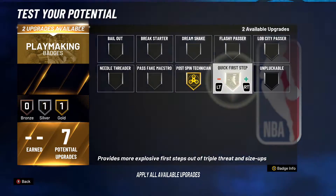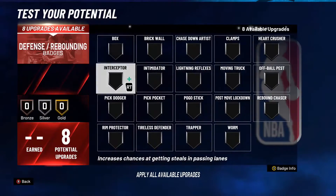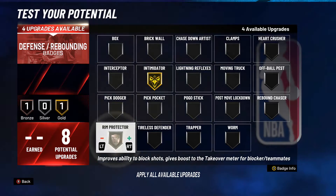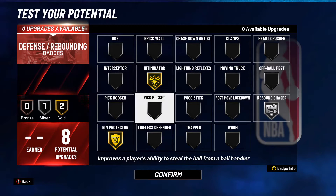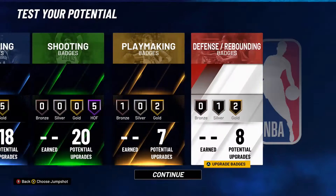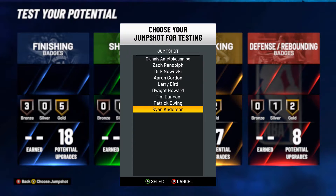Even if I can't shoot well, I can do the fades because it's going to have a 91 post fade. My old build was my Yao Ming, Kristoff, and Porzingis build, and I kept changing back and forth from Yao Ming to Kristoff.